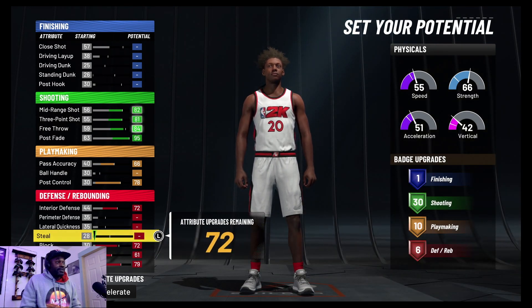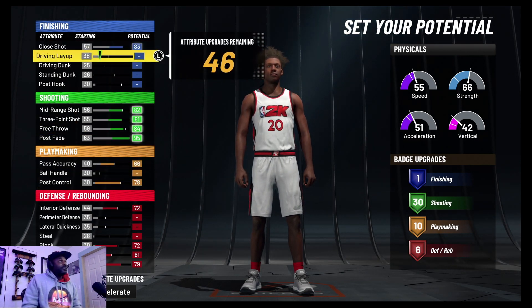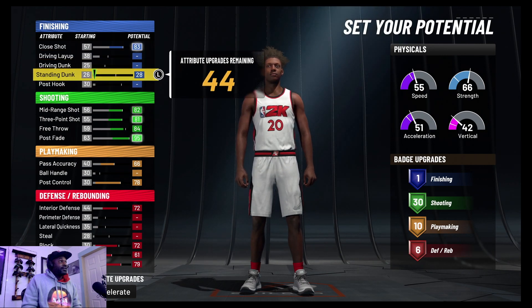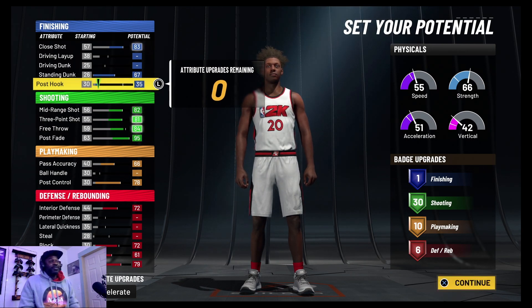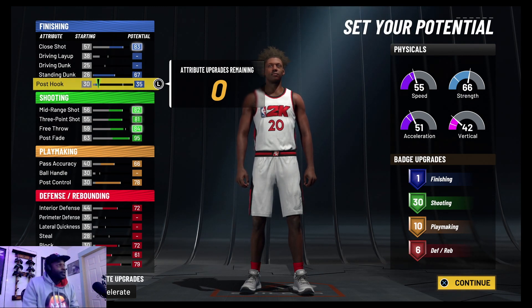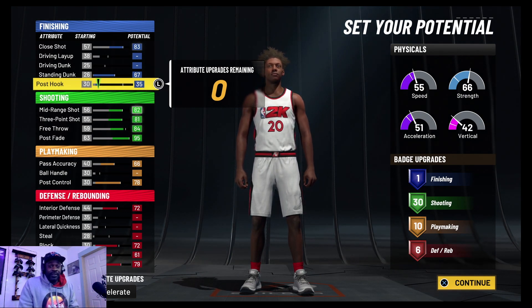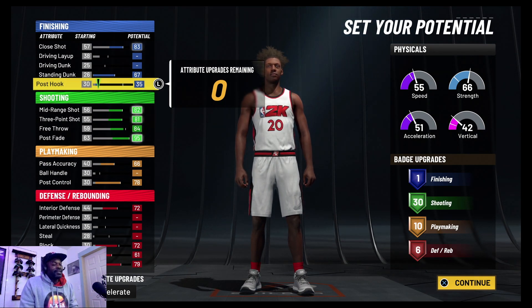We got a 72 block — we'll take that. Close shot, of course we want that, and standing dunk — we want all that. That leaves us with five to put on post hook, which we don't even care about. We're not post hookers — I'll post fade before I post up. That's just me personally. I know how to post, it was overpowered for a couple of years, but I like to fade. Right there, all we have is 47 badge upgrades, but that's all you need.